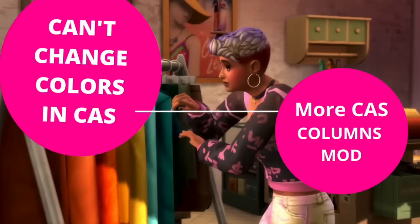A lot of people are having trouble changing colors in CAS. This is not caused by the team — it seems to be linked to the More CAS Columns mod, which did break with the update. In general, a lot of UI mods are causing issues. If you get that fixed, you should be able to have swatches back in your game.